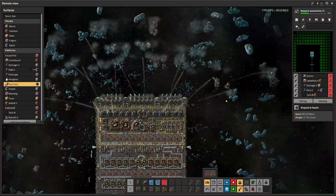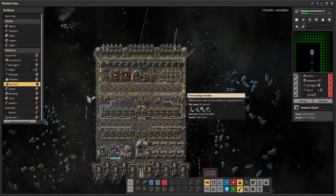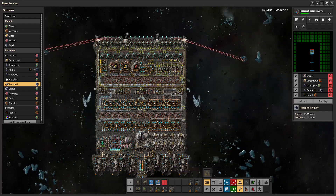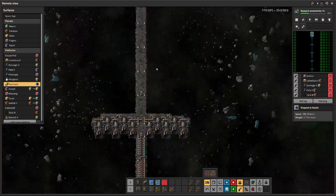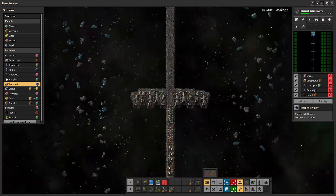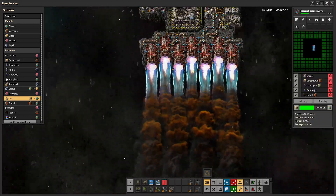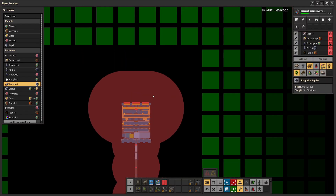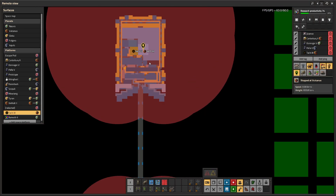I thought we'd have issues with asteroids coming in too fast, but I just had to add a few more turrets than usual — it was nowhere near as bad as expected. I'll put it on the spreadsheet for those who want to try it. Increasing ship length does make things worse for UPS because asteroids are rendered for way longer — all the way down here — rather than getting deleted when they hit the bottom of the screen.